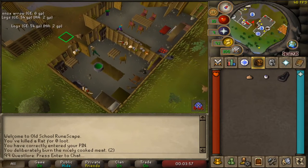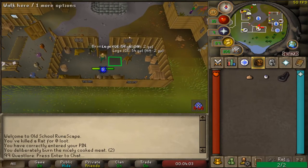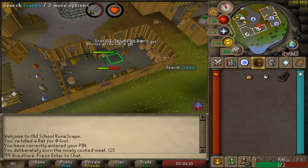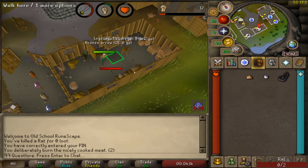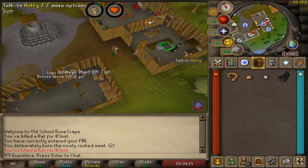Since you already have all the items in your inventory, run west and kill a rat to get a rat's tail. Then pick up the rat's tail and go back east to her house and talk to her.